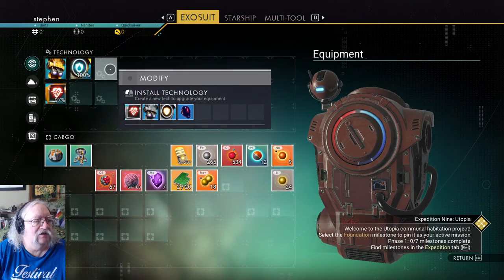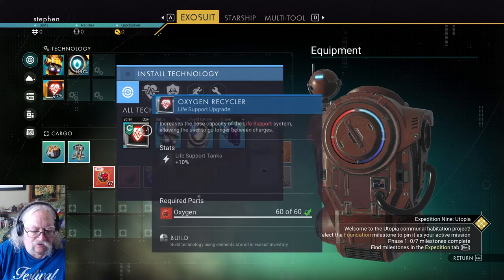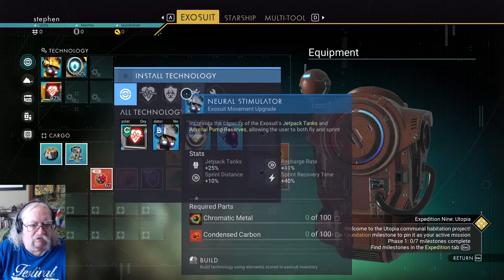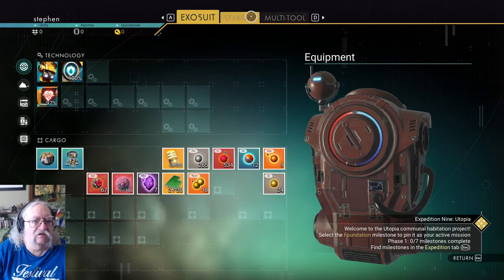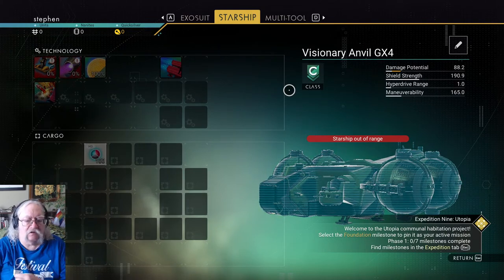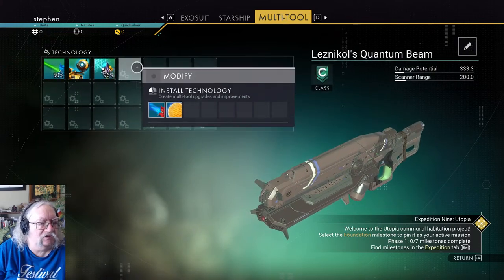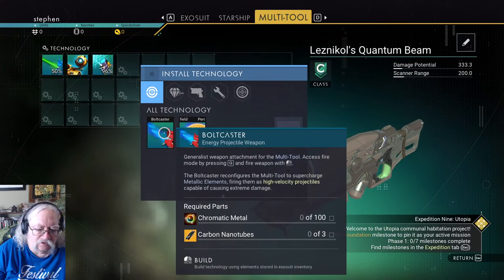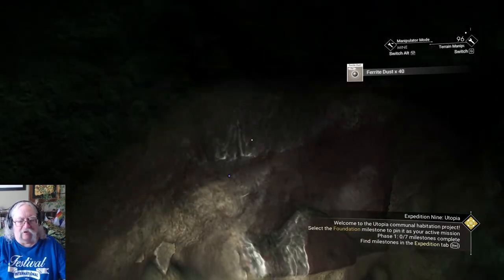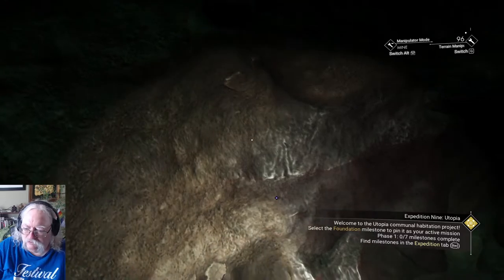Let's see what I can add. Jetpack booster, oxygen, life support upgrade — not really ready to spend all my oxygen on that. I have a starship somewhere. What can I add to the multi-tool? Bolt caster and shield, but I'll need a wiring loom for that, so I am going to need to get off the planet. With the wiring loop I certainly will.